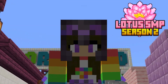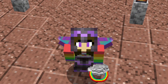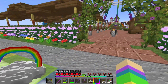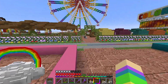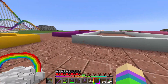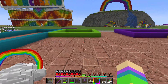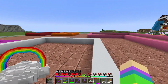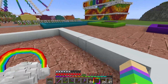Hello and welcome back to The Lotus SMP, where I am in the food area that we built last episode. Today we are going to be working on the area right across from the food area, which is going to be our game area. That way if people don't really want to ride the rides or anything, they can come over here and play some games. We have nine buildings that we need to build, eight of which are different games for people to play, and one is just for decoration.